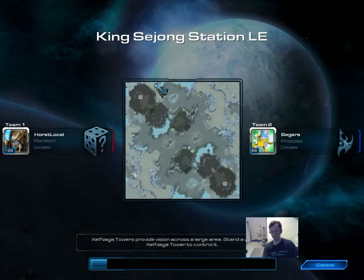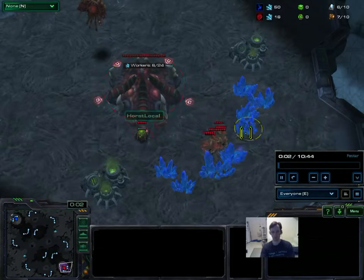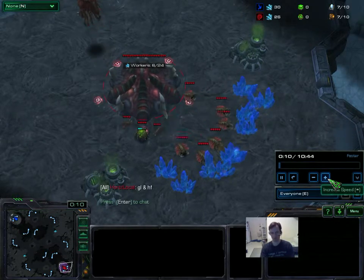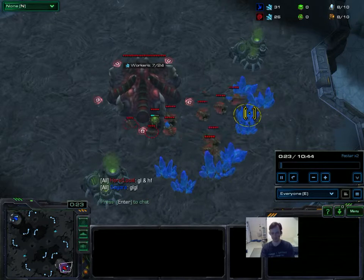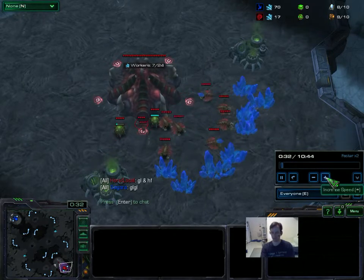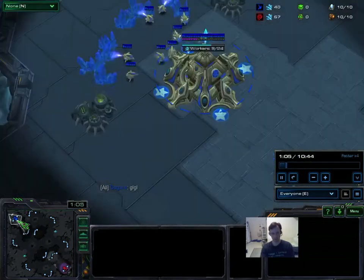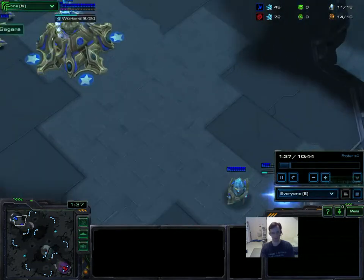I play Protoss mostly, and I have found a nice little build that allows you to build a Stargate early, chronoboost out four oracles, and totally destroy your opponent's workers. This hasn't worked for me on any other race — so far just Zerg. But it's worked a number of times, probably half a dozen or ten, and there's only been one or two times that it hasn't worked, so I'm pretty excited about it. It's a fun build — not fun for my opponent. In fact, for my opponent it's incredibly cheesy, and they really don't like it.